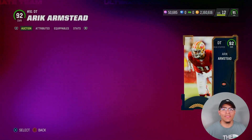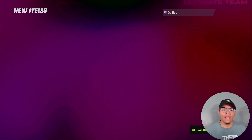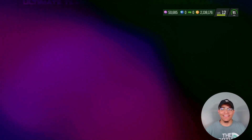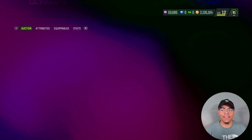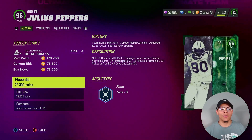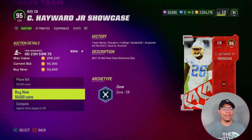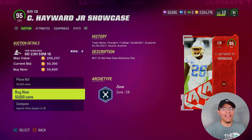Second DT is Eric Armstead for 22k with Inside Stuff. We still need a starting free safety, right outside linebacker, kicker and punter. Right outside linebacker we got Jacksonville native MJ Sanders. Kicker is Brett Maher — at least we get something there. For starting free safety I'm overpaying — we got Julius Peppers. Last purchase is 95 Casey Hayward for the fourth cornerback slot in dime.